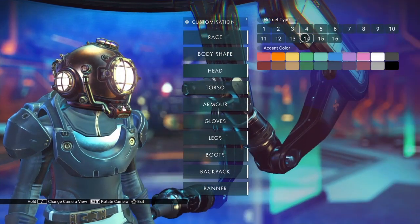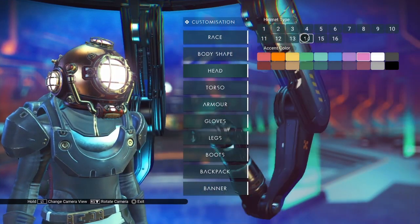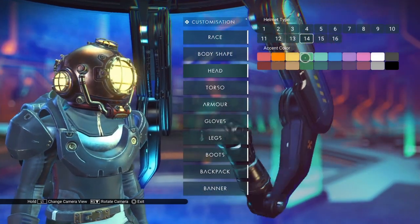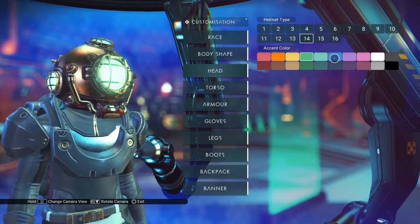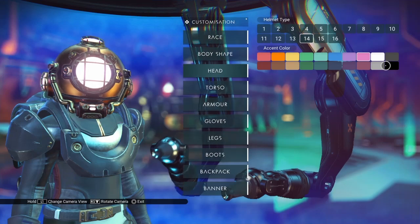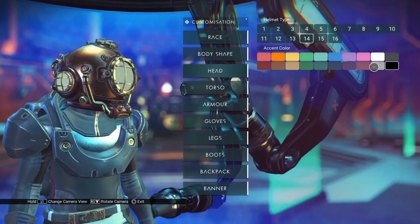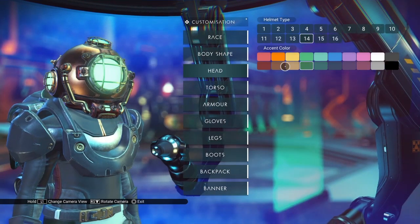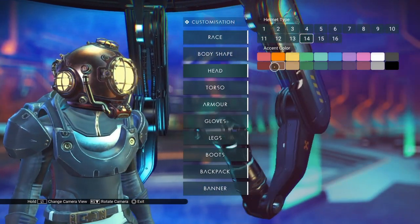Next we have the helmet from the Dreams of the Deep mission. I wish I remembered what it's called, but I don't. It looks like the only thing you can change here is the color of the light and the face grill. I like this helmet a lot because of the sort of 1960s science fiction feel to it, but it just doesn't have enough options in my opinion.